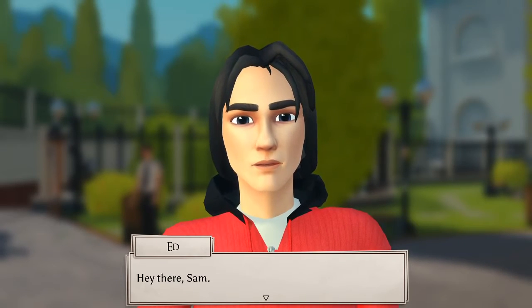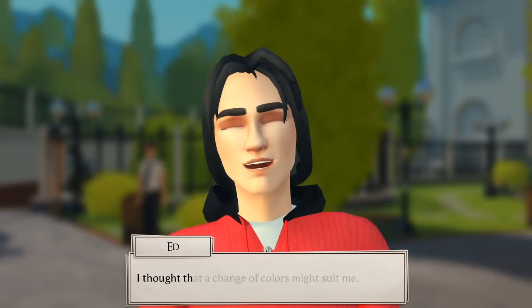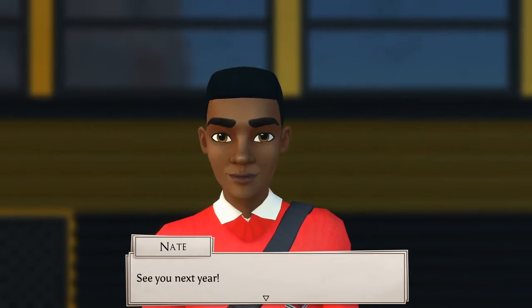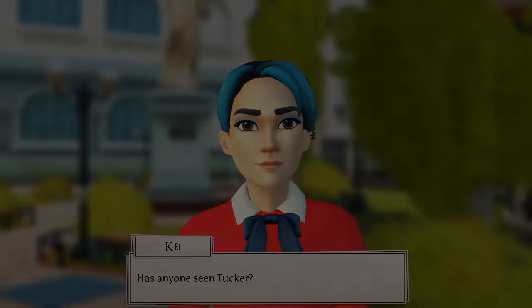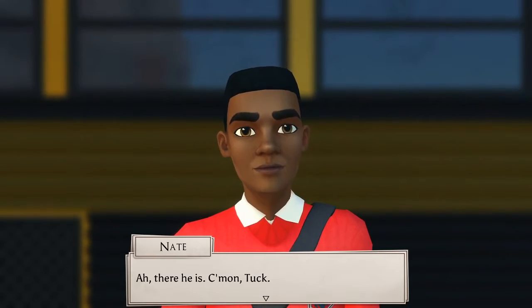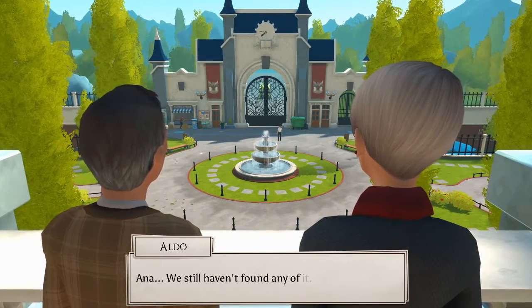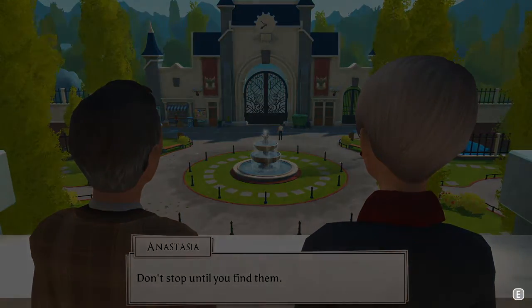Sam, hey Sam, look who we bumped into. It's Ed. Hey there, Sam. And in full school uniform. I've got to say, it's weird not seeing you in black, but it looks good on you. Although a change of colors might suit me. Sam, I'll pack, ready to go. Done. Let's get on the bus, guys. See you next year. Bye, losers. Later, Sam. Bye, manatee. Can't wait for next year. Has anyone seen Tucker? Here he comes. Bus just drives away. Wait for me. There he is. Come on, Tuck. Just creepily walks up. Anna, we still haven't found any of it. What should we do? Don't stop until you find them. I think that's it. That's it. The Academy.